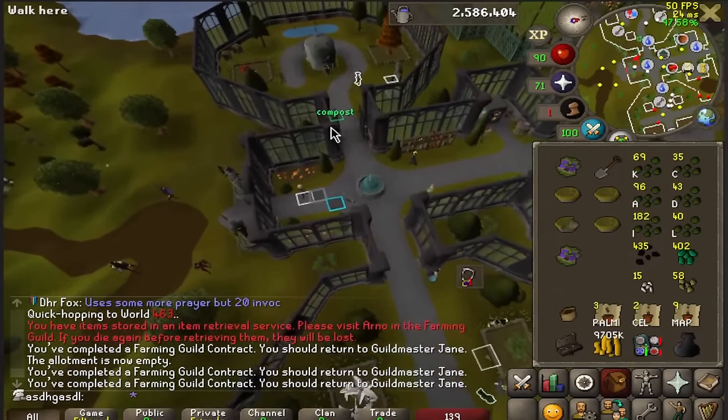Oh yes! Got the bottomless bucket! Very lucky and very happy with this one — only 16 kill count for the bottomless bucket. It's a 1 in 35, so I could easily have gone double the drop rate without seeing it for a very long time. But luckily we got it on 16. Now it's time to put all my compost at the leprechaun into this thing, double the charges, and then really go hard on the compost making. This is a huge relief.